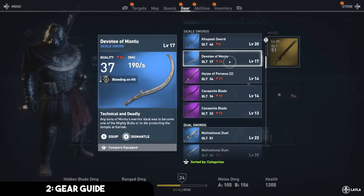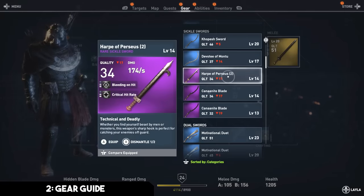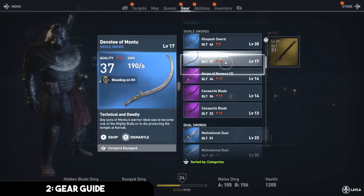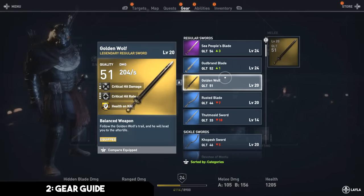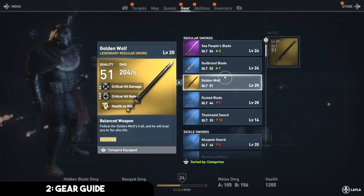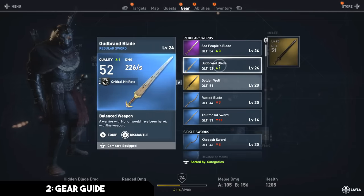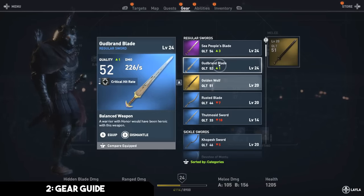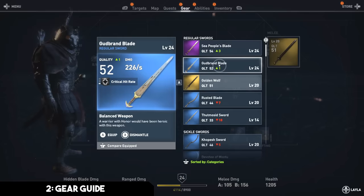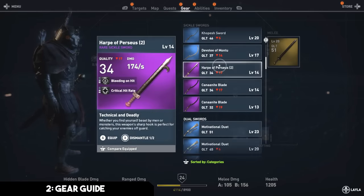Blue versions of swords have one talent, purple versions have two talents, and gold versions have three talents. You are never going to find a blue version of a sword that is better than a purple or gold, because it can never have more than one talent. This simulates depth, but all it really means is that blue items are just material fodder — deconstruct them as soon as you find them, because they'll never outperform purples or golds.